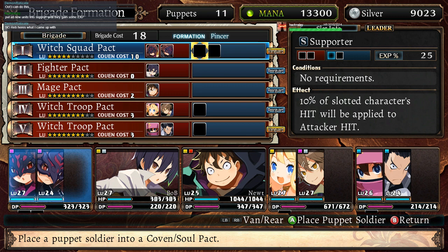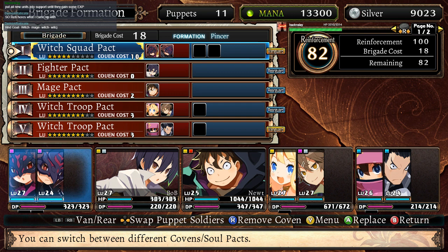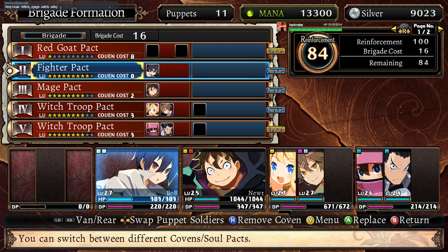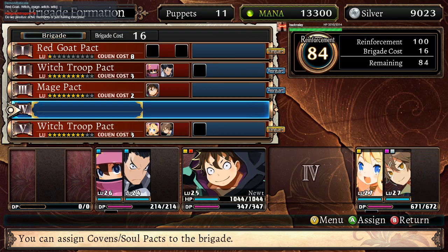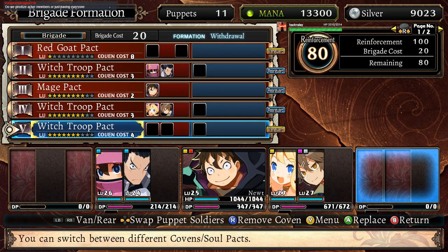What you got to do, Demon Raticate? I'm ready! What'd you come up with? Red Goat, Witch, Mage, Witch, and then Witch again. Let's try it! Where's the Red Goat? Witch Troop Pact, then you want Mage — which is actually alright — then Witch, and then another Witch. Now I only have a brigade cost of 20. Not bad.